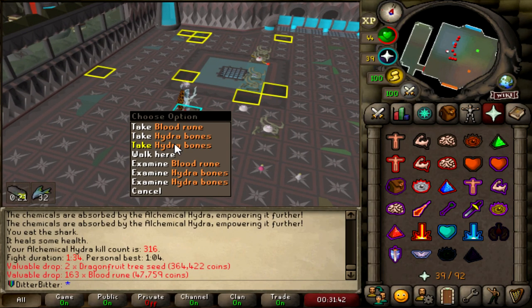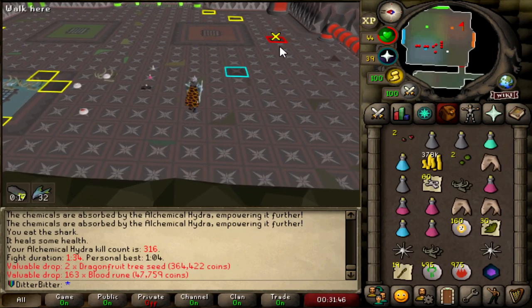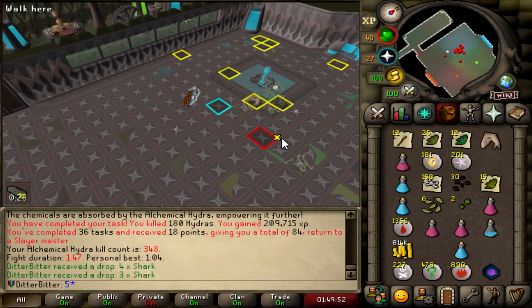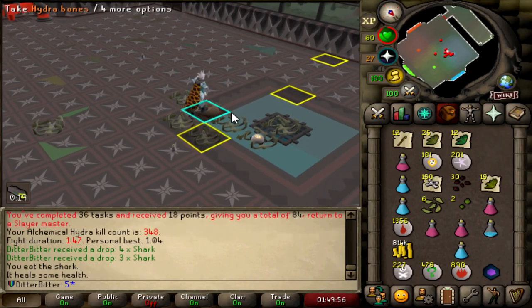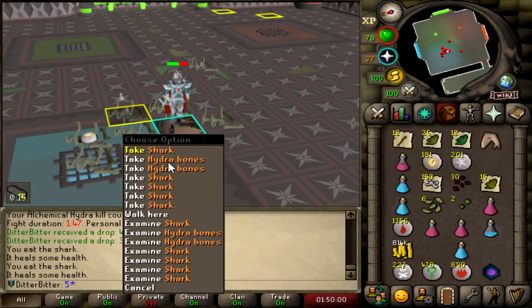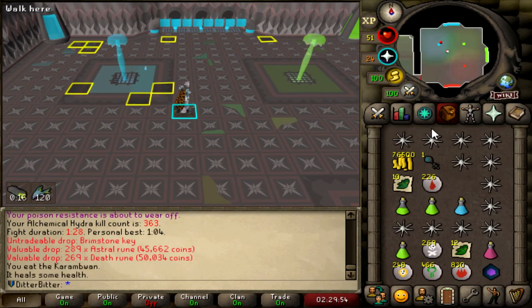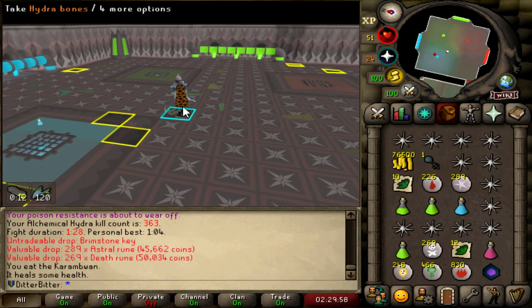Okay, at least we got some dragon fruit tree seeds — that's another 125-point task to grow one, so that's nice. But 316kc and still don't have the claw. That's another slayer task done, 180 hydra kills. We're at 348kc, still no hydra's claw, but we will come back. 363kc, another brimstone key. We'll probably do a little brimstone key opening after we hit 500kc, because I think we're going to be here until then.